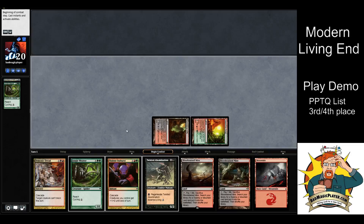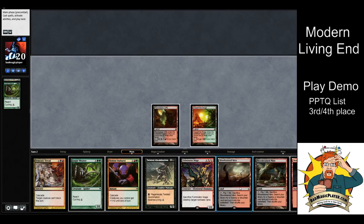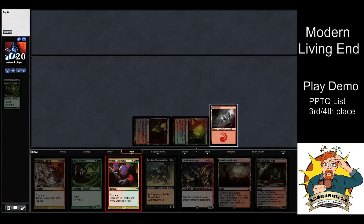We've got our Violent Outburst, which is the better of the two cascade effects. We're going to pass the turn. It's turn three and we've got a Fulminator Mage, which is pretty good. Depending on what your opponent is doing, you have some options — you can pass the turn and on their turn cast Violent Outburst, or if it's like a Jund matchup, you can play Fulminator Mage and blow up one of their lands and get it back next turn.